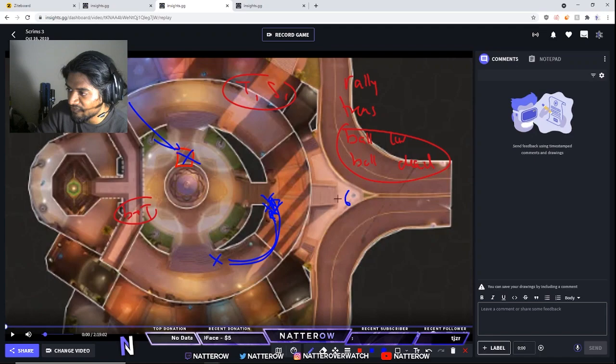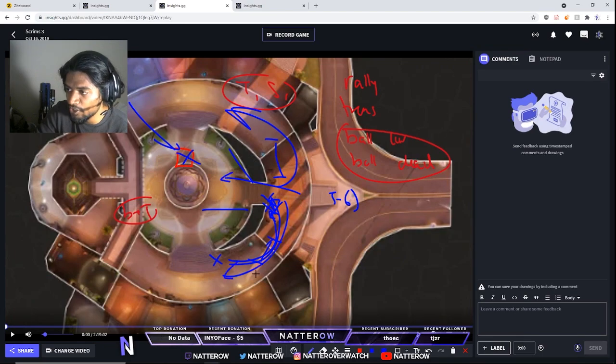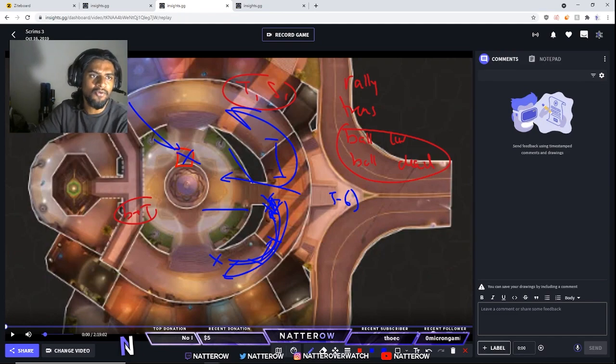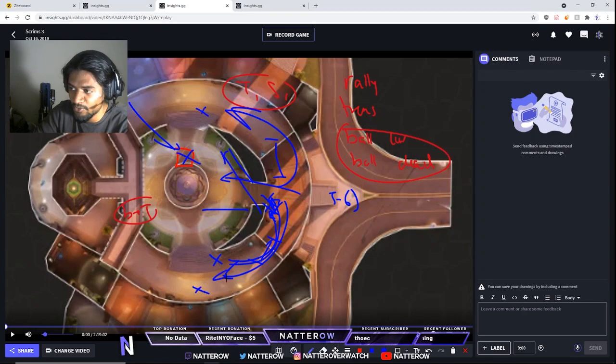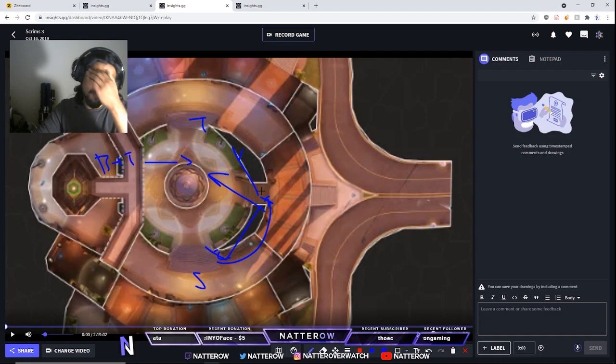From that wide angle you still have distance from angles, still have LOS, still have good rotation options — you can go in or go back. You still have your own angle since your flankers play out there and you can give them resources. Your ball and tracer hit the enemy team and then you can walk in, or just keep spamming.